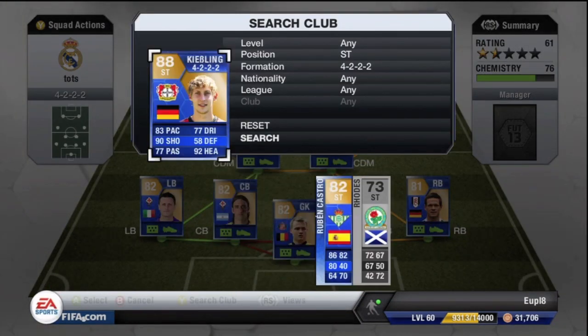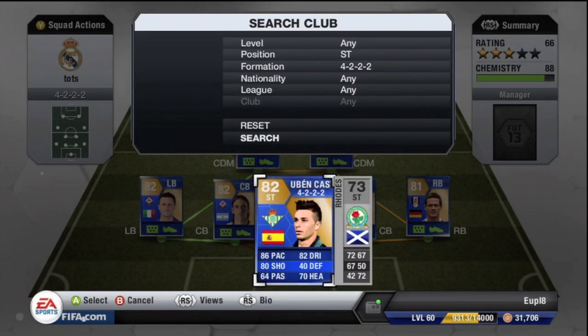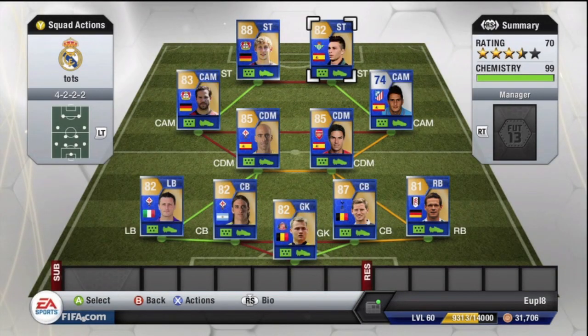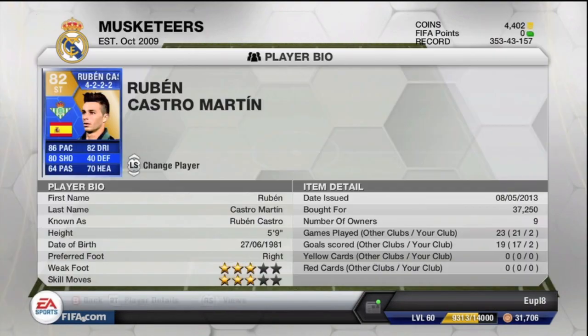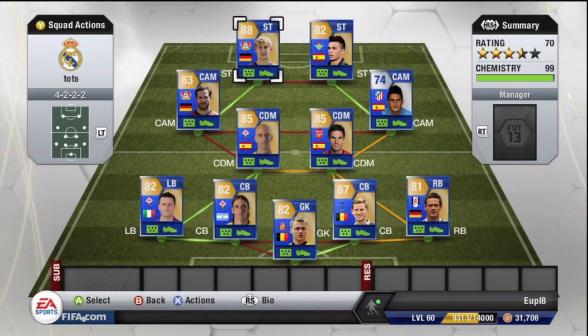You can probably guess the striker — it's Team of the Season Kiesling, whom I reviewed. He didn't feel very fun to play with, but he's a really good goal scorer. If you cross the ball in, 10 out of 10 he'll win the header and most will be goals. Don't play him on the ball though — you're wasting him. The other striker who was very impressive is Ruben Castro: so fast against slow defenders you'll have an excellent time. Ruben Castro cost me 37,250 coins and Kiesling cost 114,000 coins. I've only played two games but already got around ten goals.